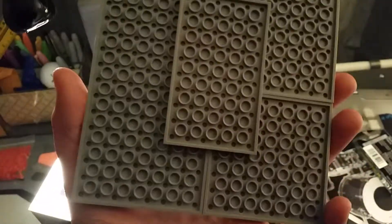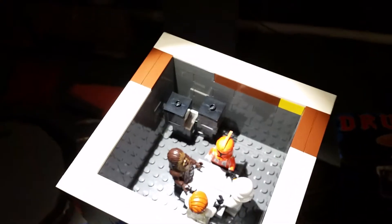Let's take the gun off — that's the roof. Got some ventilation pipes, it's just all held together. And right here is the command center.